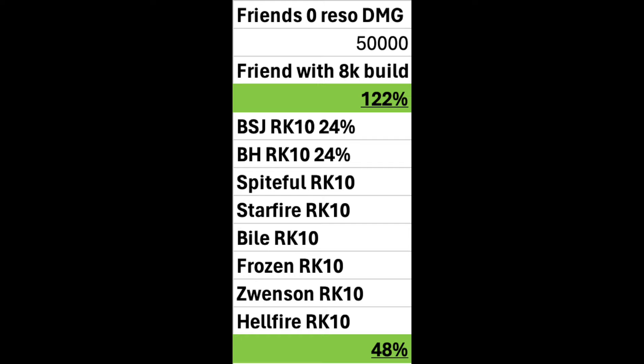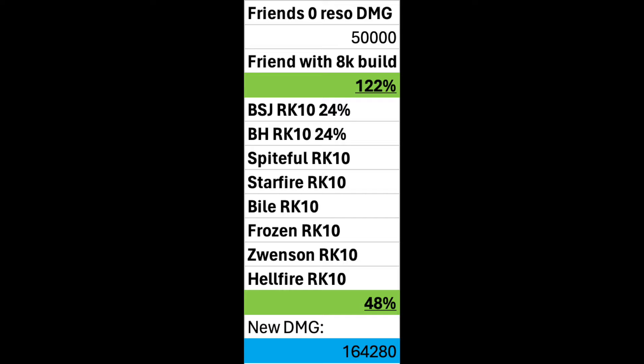We can calculate exactly what his damage would be with this setup. Starting from 50k (since I dealt twice as much), increasing resonance to 8k adds 122% base damage, so we multiply 50k by 2.22. Then we multiply again by 1.48 to add the damage modifiers from Bloodsoaked Jade and Bottled Hope. This gives us a new number of 164,280.